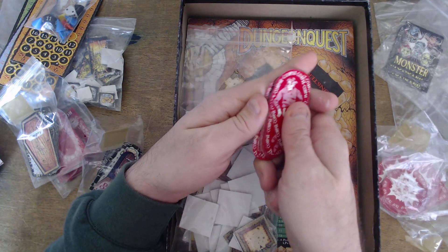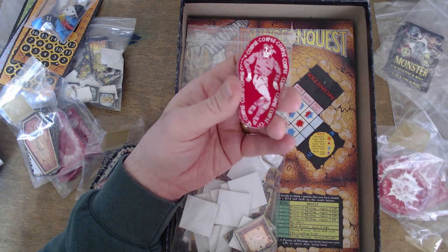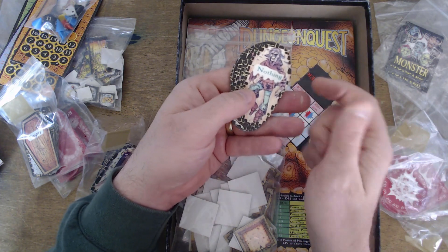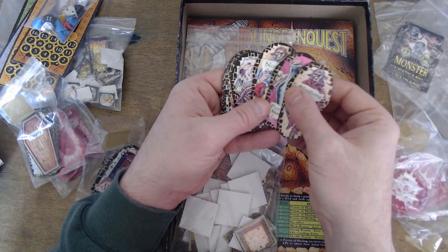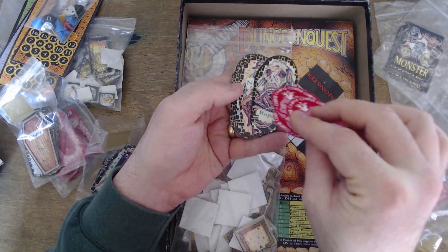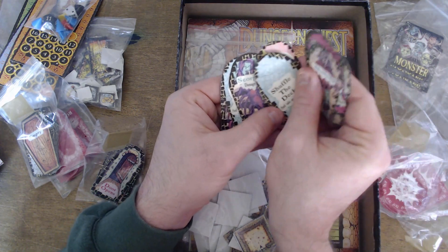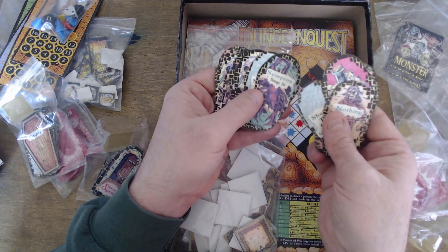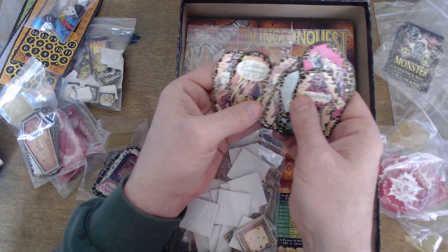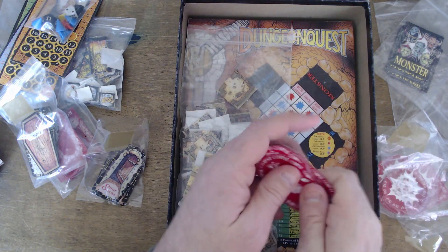If you encounter a dead adventurer, you draw from the corpse cards — obviously shaped a bit like a corpse. You might find nothing, a potion, some rope, or a scorpion. The corpse never comes to life as a zombie, but oh hum — that's the corpse cards.